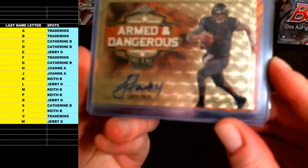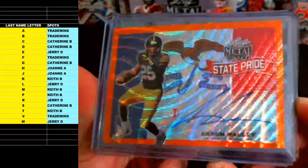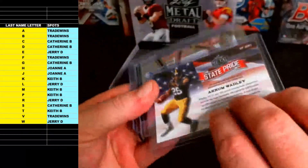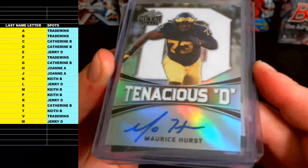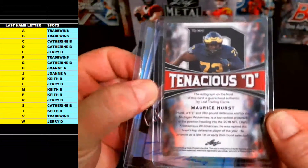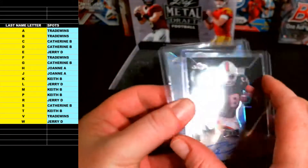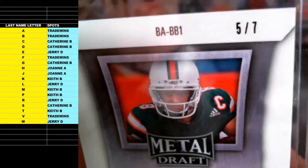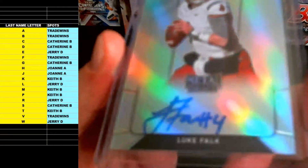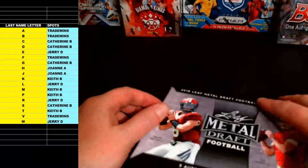Quick recap: we got the one of one gold Armed and Dangerous insert — Luke Falk, all on-card autos. Then there was the orange wave Akram Wadley State Pride autograph insert, numbered one of three. Then we had the Tenacious D Maurice Hurst, letter H for Joanne A — that one was not numbered. Then we had the Braxton Barrows, letter B for Trade Wins, black variation numbered two of seven. Pretty nice box — a one of one, a five of seven, the orange numbered one of three, and a base Luke Falk auto. Thanks again for getting in on the Leaf Metal Draft Football — appreciate it guys. Bambino, we're out!